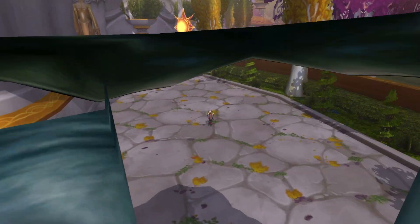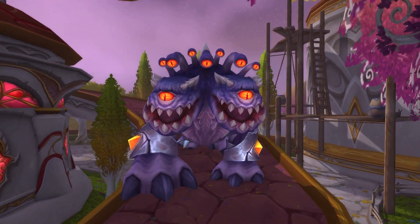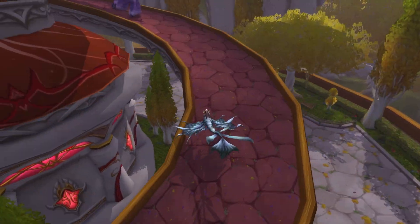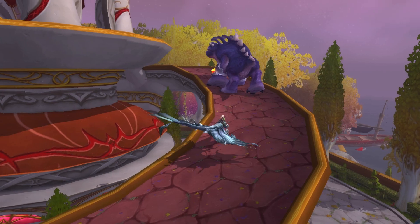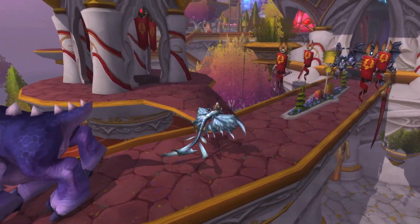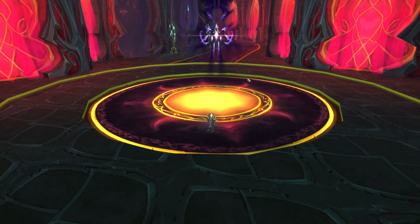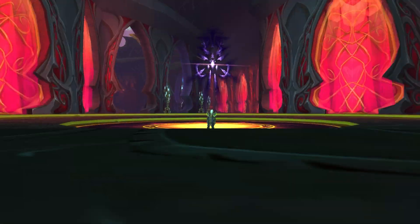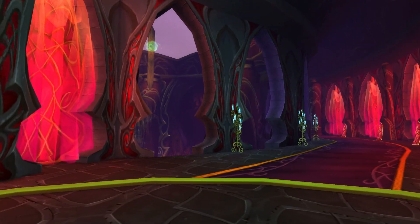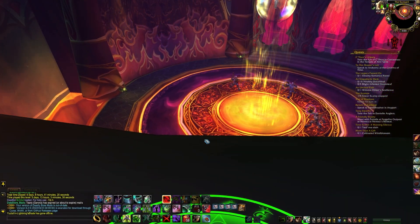Well, we are here now and we cannot interact with the NPCs. Let's move past them and make our way further into the plateau. This is where things get really interesting. In the cutscene from earlier, they show a couple of bosses — and they're actually in the instance. This is M'uru, I think. I don't remember how the name is actually pronounced — it's a Naaru, so who knows. Really cool that we can see this. Now, looking over the edge, it's the Sunwell in all of its glory.